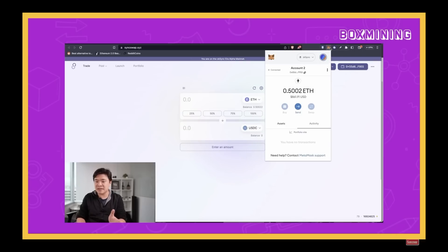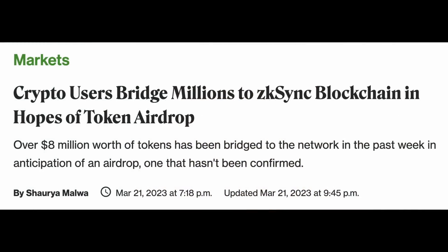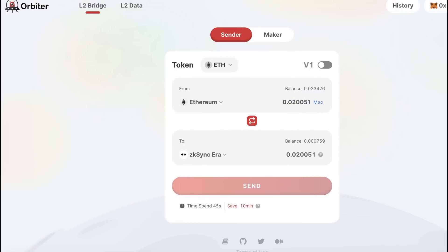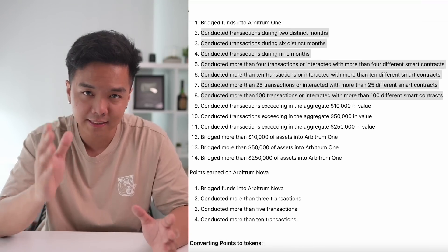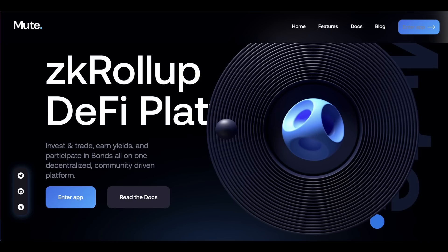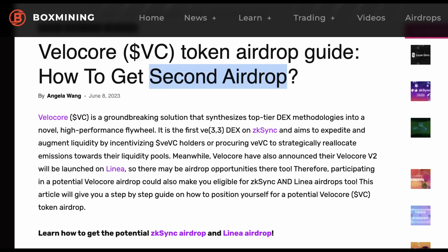In our previous video, Michael covered the core dApps to use to qualify for the airdrop. First and foremost, you must bridge funds to the ZK Sync Era mainnet — this is the most important step the ZK Sync team will be looking at. You can use the native ZK Sync bridge or Orbiter Finance to save on gas fees. Once you've bridged your funds, it's important to regularly conduct transactions by using the top DEXes by total value locked — you can swap tokens or provide liquidity at Sync Swap, Mute.io, and Spacefi.